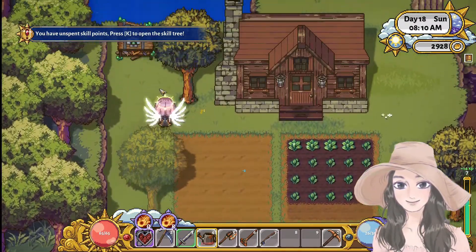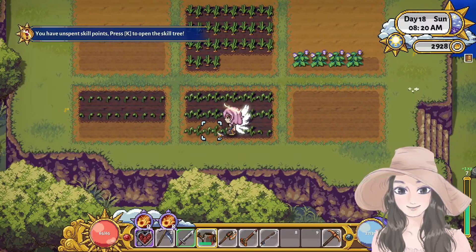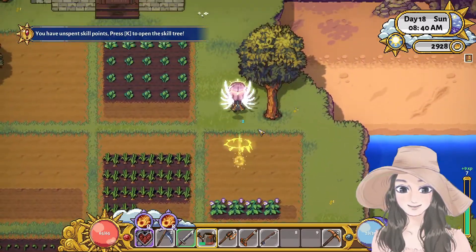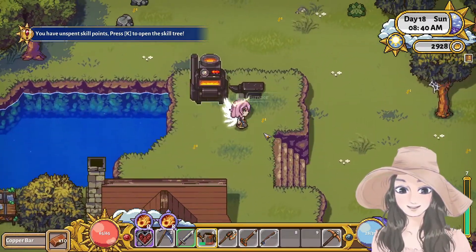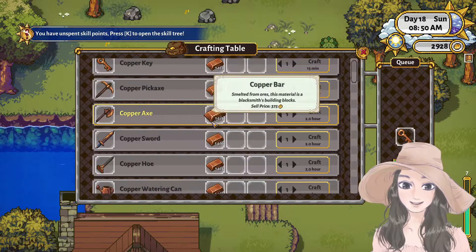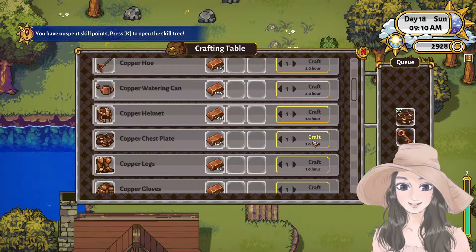We need more water for the crops. So we have so many copper bars. I was thinking it's also a good investment to buy some copper keys, since they can help us go to the next level in the mine where we can get more copper.